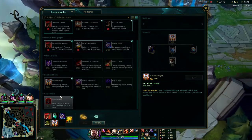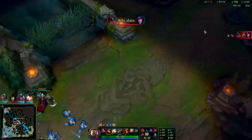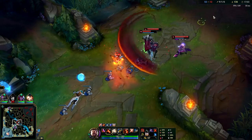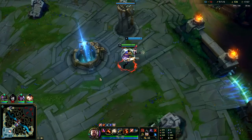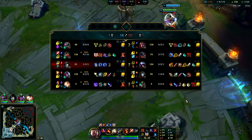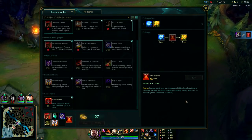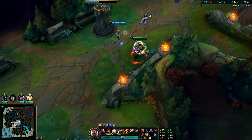I'm going to get a Guardian Angel — I don't recommend getting GA this early on Graves. I'm only doing it because their team is super AD-stacked and I don't want to give away my shutdown gold. If they weren't AD-stacked I wouldn't do it — I'd just go for another lethality item. Maybe Death's Dance, which is a good neutral item for both damage and tankiness on Graves.